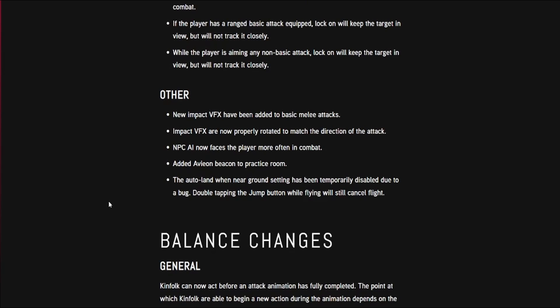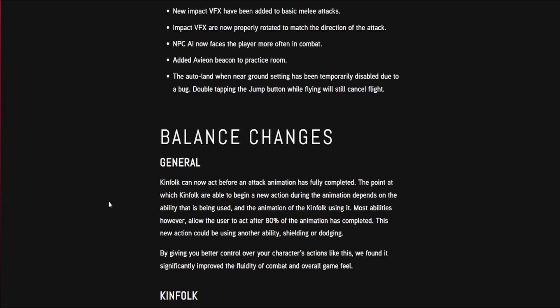New impact VFX has been added for basic melee attacks, and impact VFX are now properly rotated to match the direction of the attack. NPC AI now faces the player more often in combat. An avion beacon has been added to the practice room. The auto-land when near ground setting has been temporarily disabled due to a bug; double-tapping the jump button while flying will still cancel flight.